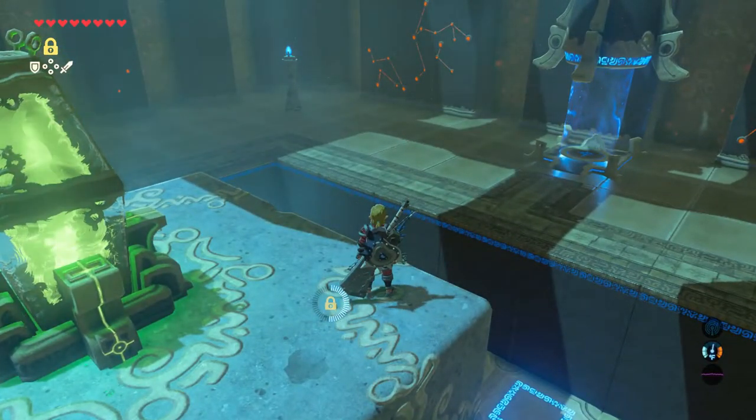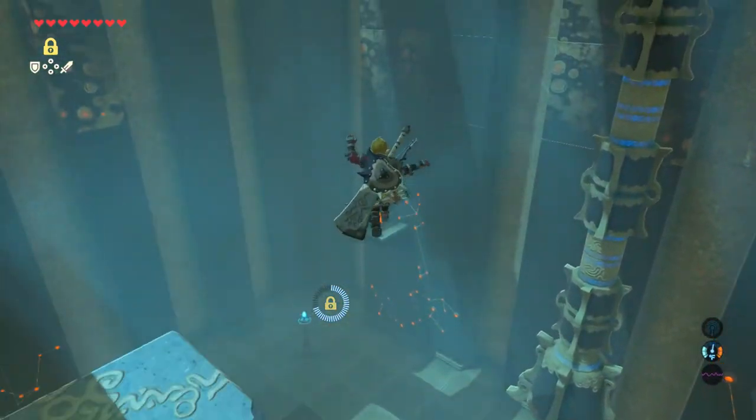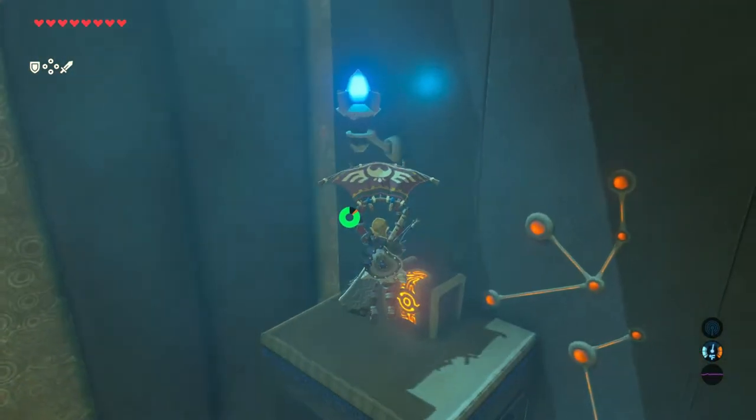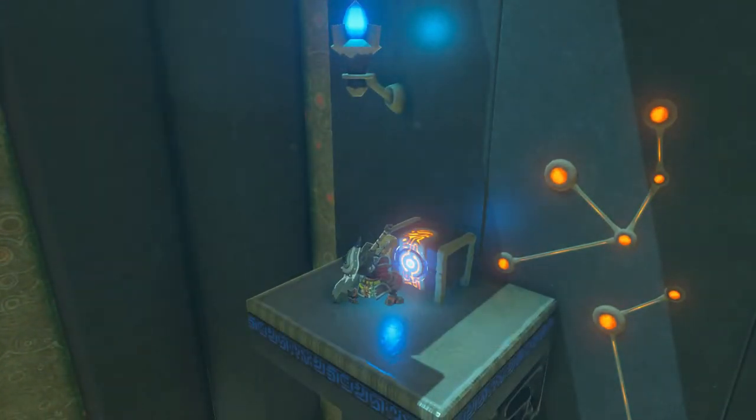After stasis expires, the box flies back up in the air and you can turn around and find a chest sitting on a ledge high up on the wall. When the timing is right, just glide over and get the treasure.